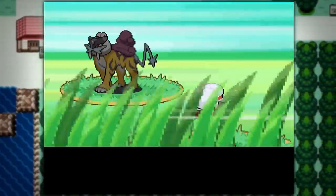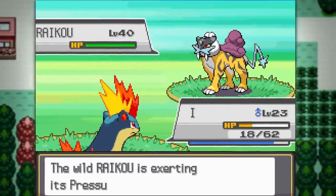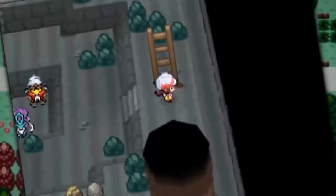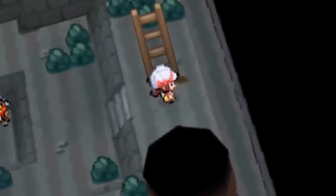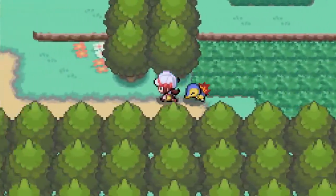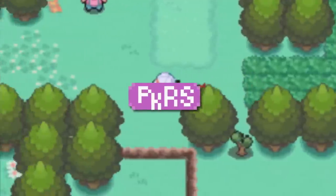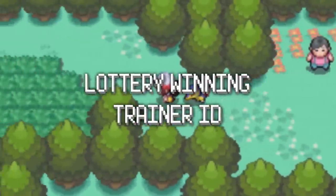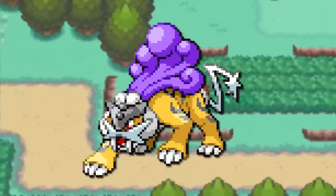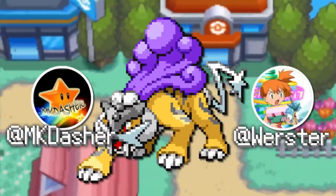Somewhere down the line, it was theorized that Raikou would make the ultimate speedrunning partner for Hard Gold Soul Silver, which would eventually come to be true, but the requirements for it were what made this dream so hard to realize in the first place. In order for this theory to come true, you needed an RNG seed that had a good enough Cyndaquil to beat the early game with, easy access to Pokérus, a lottery-winning Trainer ID, and good stats for the up-and-coming Raikou. But with the combined efforts of Pokémon Tasser, MK Dasher, and Speedrunner Worcester, nothing could get in the way of this happening.